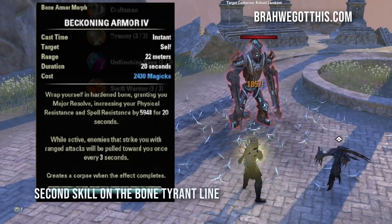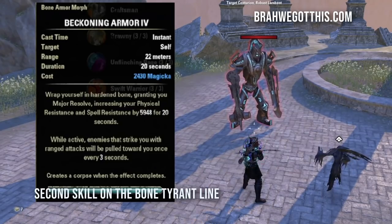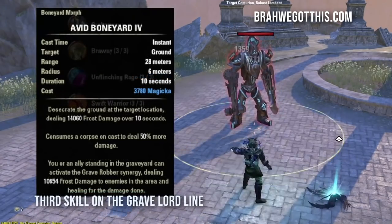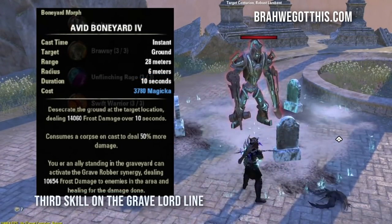The next skill is Beckoning Armor — I really love this skill because it pulls enemies to you every three seconds when they hit you with a ranged attack, which is great for grouping enemies in solo play. It also creates a corpse and gives you Major Resolve, which buffs your resistances as a solo character.